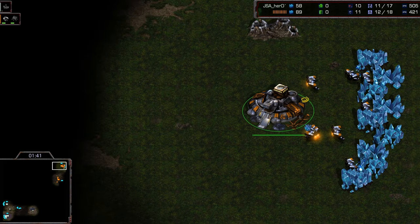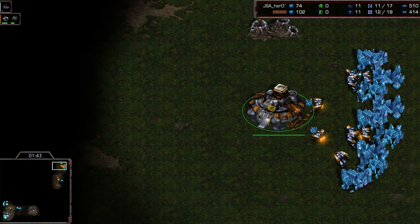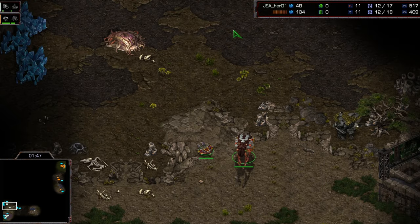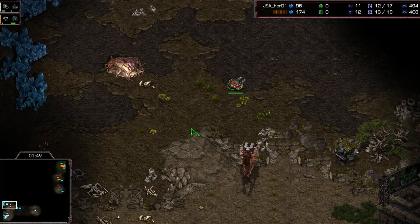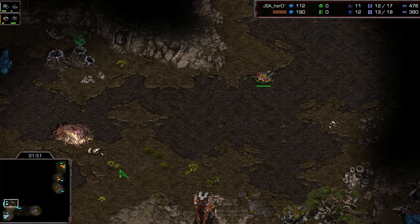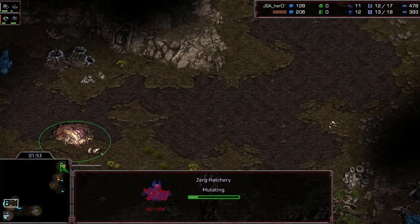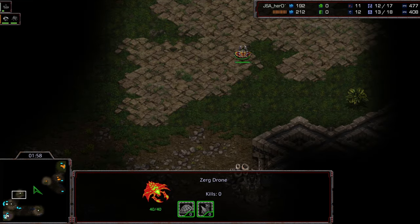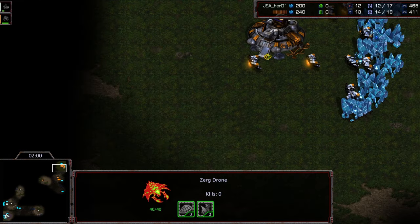I'm always down to cast some Hero replays — one of my biggest inspirations is the Zerg player, him and Soulkey, so much talent in these two. Sending out his first drone after the hatchery has been placed, pretty standard stuff here from Hero. He's not going to get the fastest scout in the world.